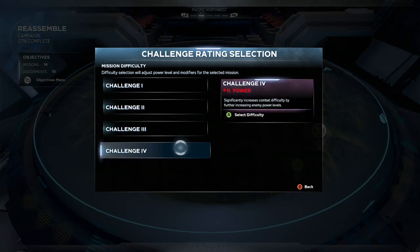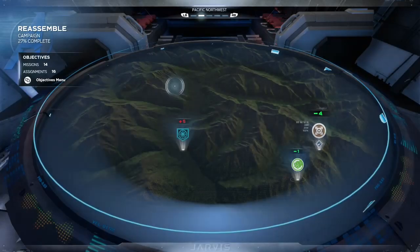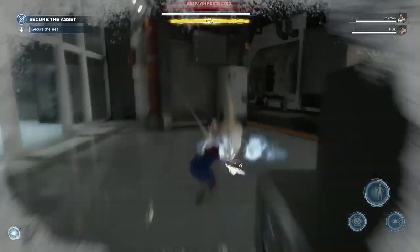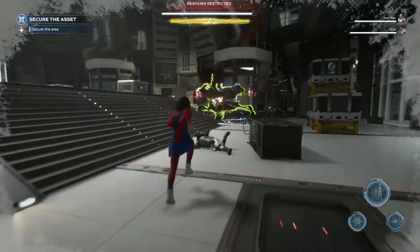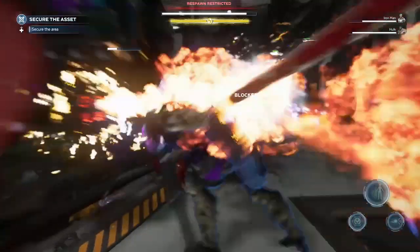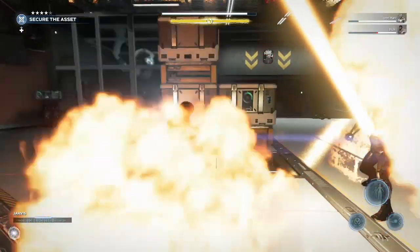That is because difficulty in Avengers only limits the amount, level and type of gear and rewards you get for successfully completing the mission. But as you just want XP, you want to finish this mission as quickly as possible. So dropping it to Challenger 1 will maximise your hero and power level gains. Drop zones are hands down the best for levelling up efficiently.